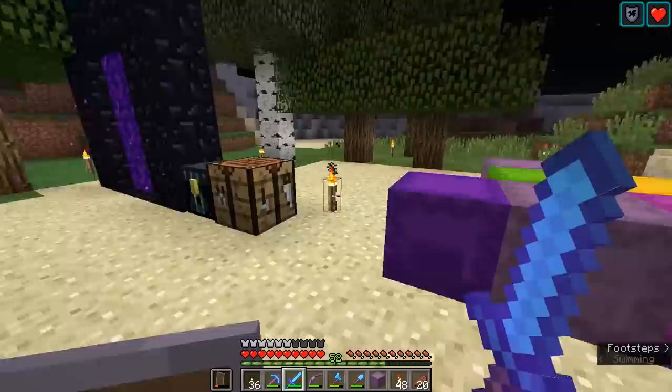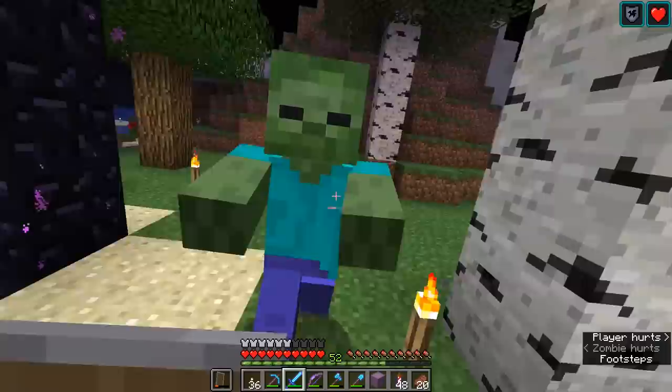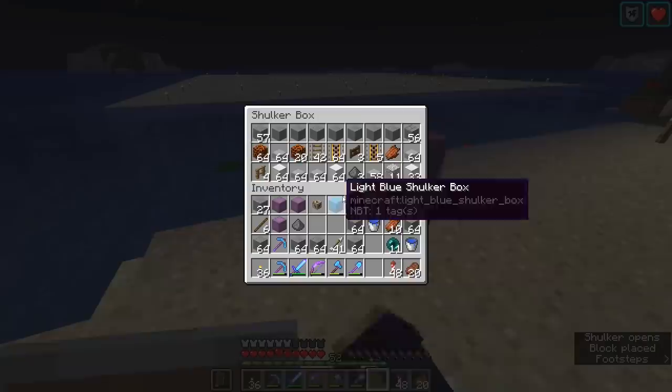The next step is to get a ton of fence gates — I've already prepared some, but I'll probably need more in the long run. We're going to create a series of 8x8 areas for water to flow down into a single point, and that means raising it up by one block each time. So there'll be an 8x8 area at the edge, and then almost like a staircase of fence gates leading up in 8x8 steps. It's going to be easier to show you than to explain it verbally.